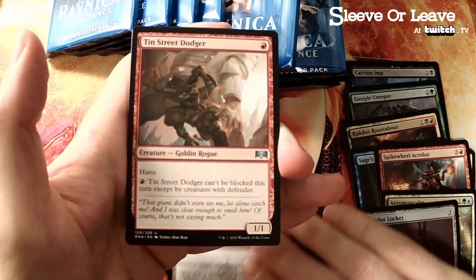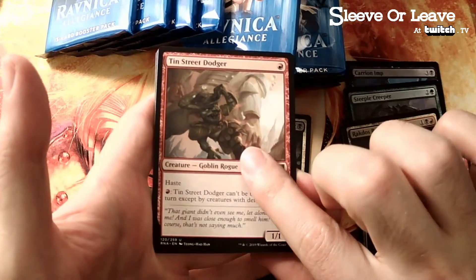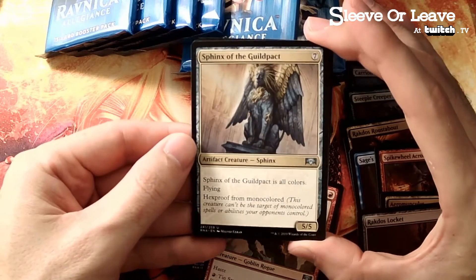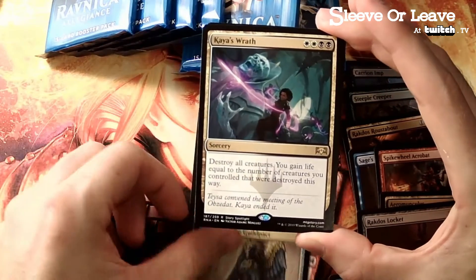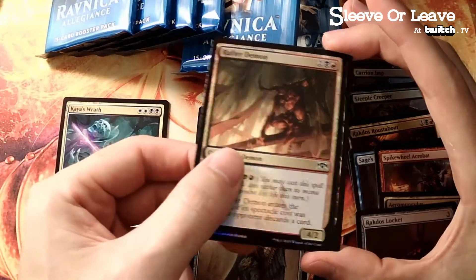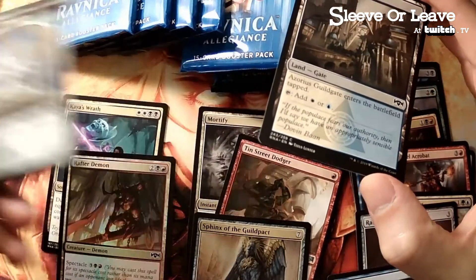First uncommon - a Tin Street Dodger, good on those mono red decks, still playing a lot. Cavalcade deck's still out there. Sphinx of the Guildpact. And Kaya's Wrath - hey! We got a foil. Not bad for our first pack. Land and token.